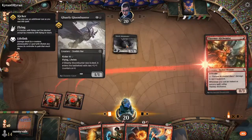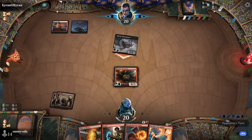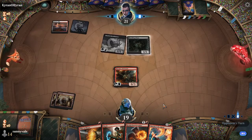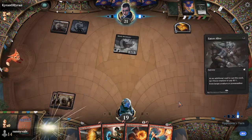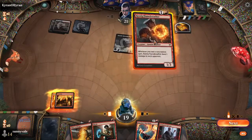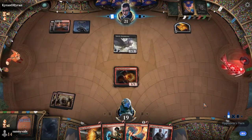So now we'll just play the Thermo-Alchemist, and then next turn we'll start trying to kill it — or the turn after if they kill it. So since they killed it, we'll just play the Flame Breather. We'll call this one Simon. I think Simon was an apostle. And say go.